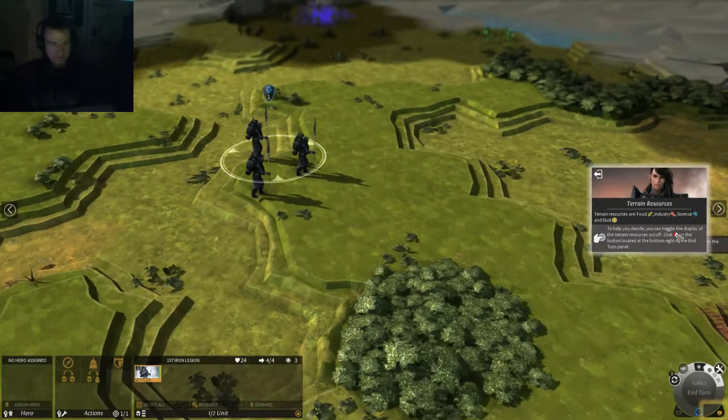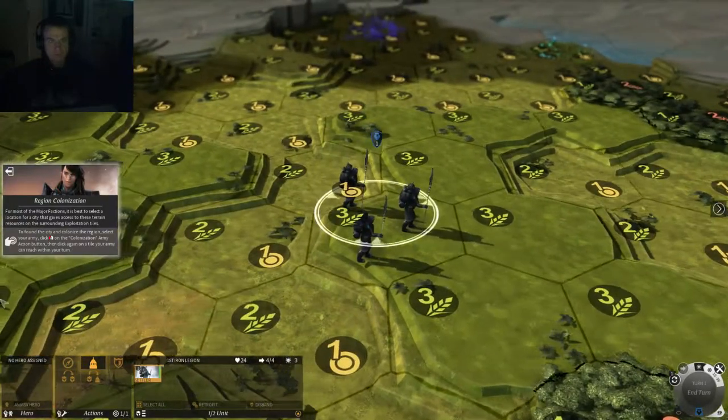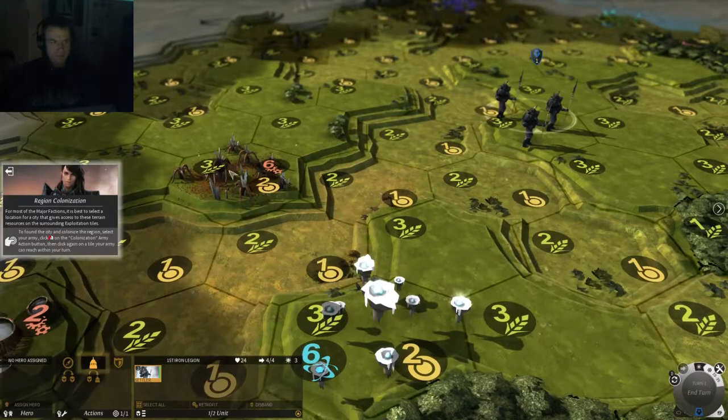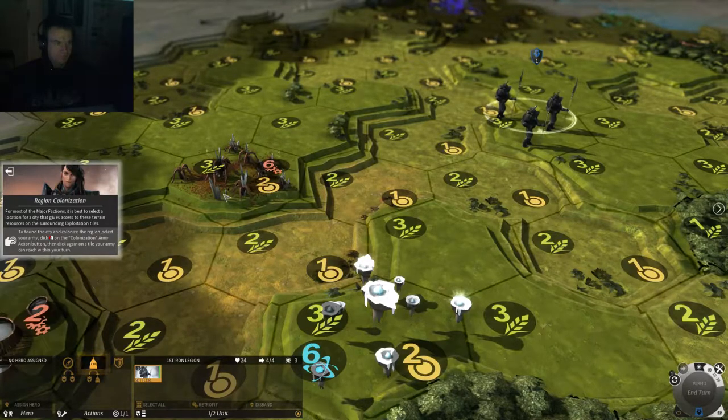I'm going to toggle the terrain display on. Click on the tinting thing in the bottom right. Interesting — the map is mostly wheat around here. There are good items over here and over here. Probably machinery, steel stocks — I'm not sure what those items are yet.